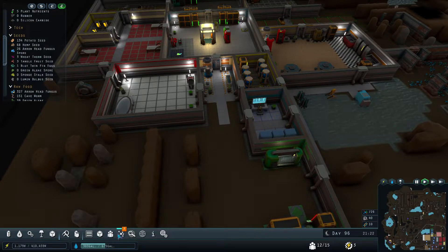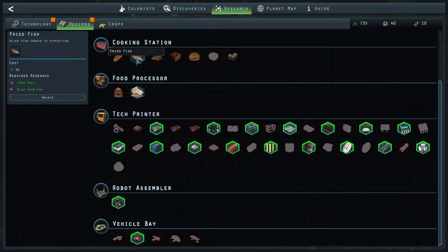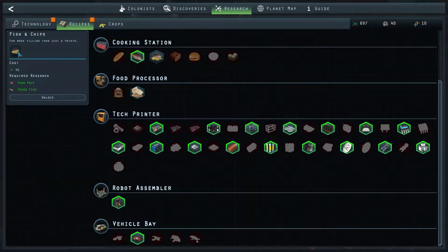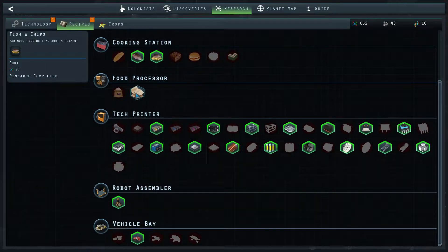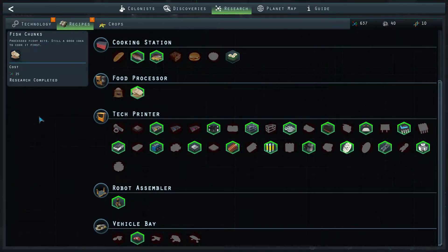That means we have unlocked a couple of recipes we can actually research. So fried fish — nice, let's unlock that. We can also get fish and chips, and the only thing we need is research points, so that should be fine. We have fish chunks that we can make in the food processor — just 25 research points, let's unlock that.